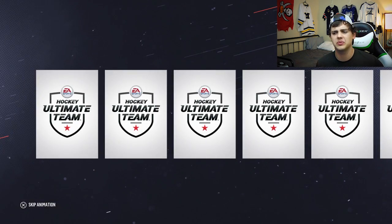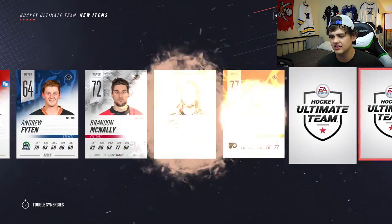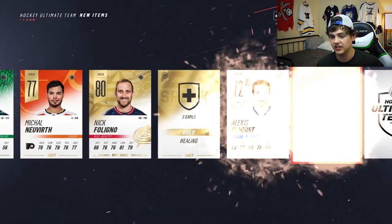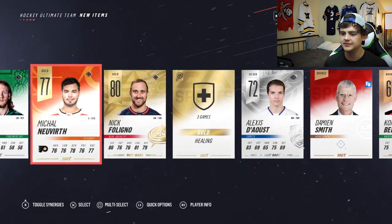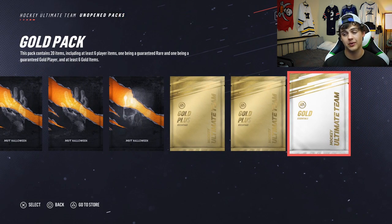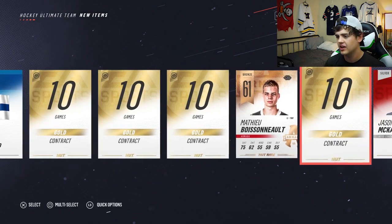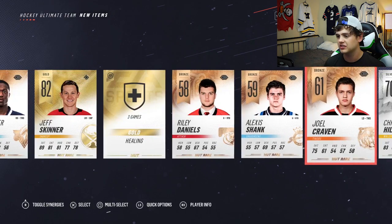Maybe these are actually the rewards we get from the pre-order. David Perron. Looking for anybody else - this pack kind of sucks. Nick Foligno, Michael Neuwirth. Not too bad. Maybe these gold packs are from the pre-order - I know I did get a couple of rewards. I think they were evolution packs. They gave me evolution cards last night as a reward for doing really well in the Evo competitive seasons, but the new cards come out at 4 o'clock which is when the evolution series ended, so I had to open them last night.